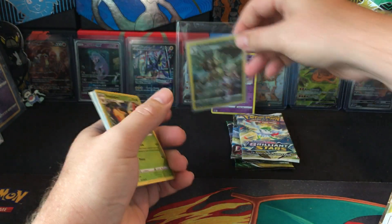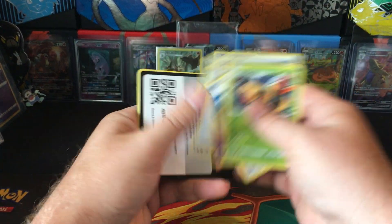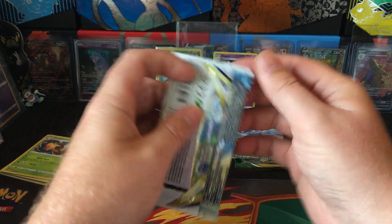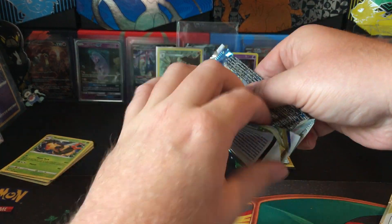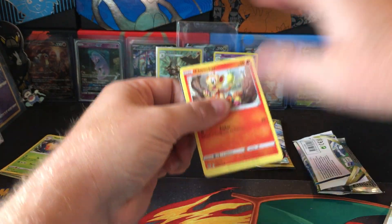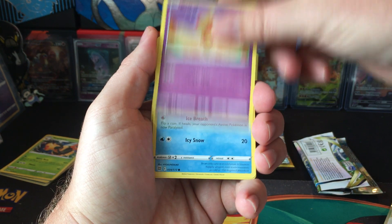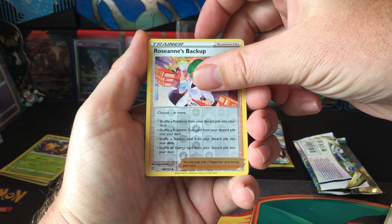GameStop has some good deals. Walmart online has good deals. It's tough going into the store now. I used to like to go into Walmart and Target and pick up stuff, but the deals online are so much better. A couple websites have the Charizard UPC now for like 95 bucks, 90 bucks sometimes, which is hard to pass up, especially if it's like 90 bucks.